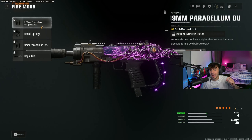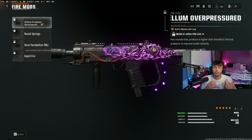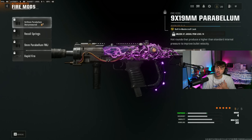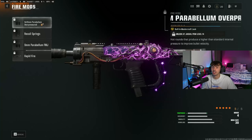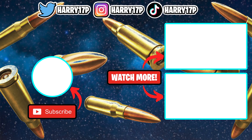For the class setup on the Jackal PDW: on the muzzle we're going with the suppressor — this takes you off the radar when shooting, which is important when running around close quarters. For the barrel we're going with the Gain Twist barrel for better bullet velocity, helping win mid-range gunfights. The rear grip is the Quick Draw Grip to improve ADS speed. For stock, we're running no stock to increase mobility and get around the map faster. Finally, the 9x19mm over-pressured ammunition improves damage and bullet velocity, making the gun dominant up close and very powerful at mid-range.